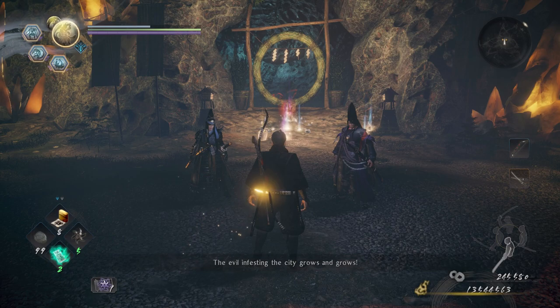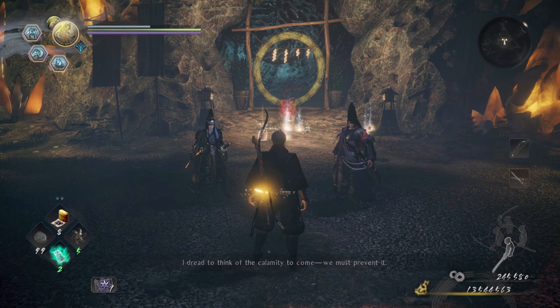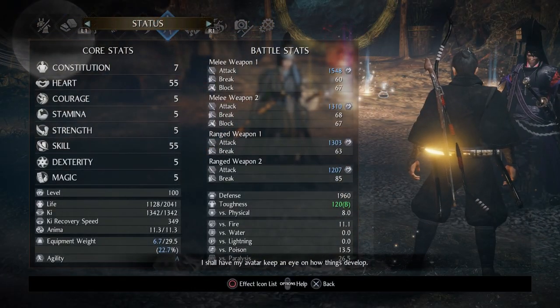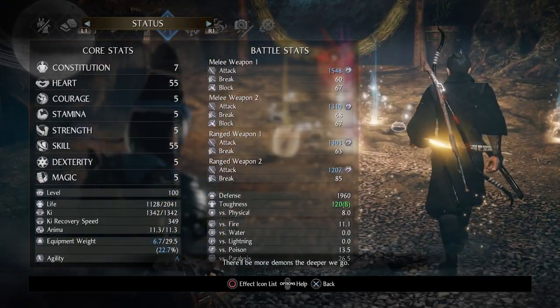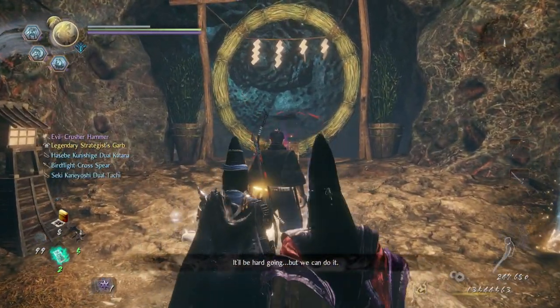That's how you take down the White Tiger in Nioh 2's second DLC, Darkness in the Capital. For those of you guys that are wondering about my level and stats, here it is. But that's pretty much gonna wrap it up for this video — thank you all so very much for watching and I'll see you all next time.